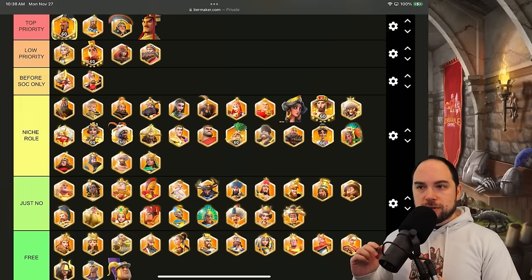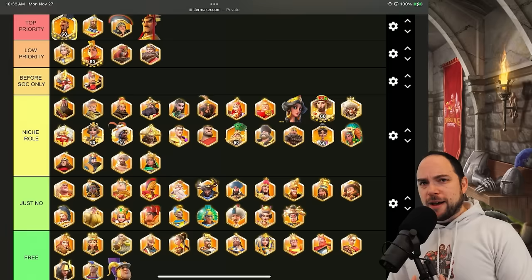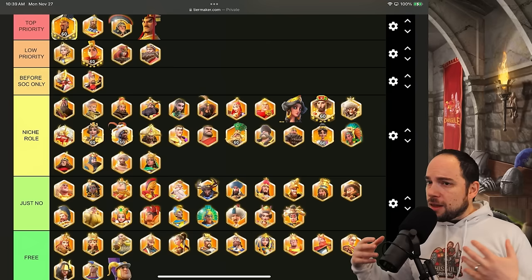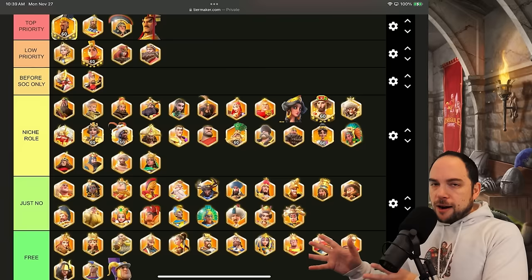Then there's the 'just no' category — commanders you should not invest in; there's no good reason anymore. The only way you'd pick these up is if you're whaling and want their auxiliary skills for KVKs. Lastly, free commanders come from gold keys or special stores, like Aethelflaed from the expedition store — just get them for free.